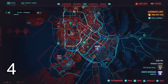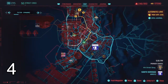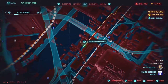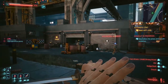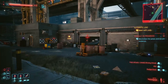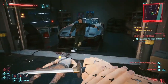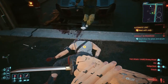Moving on to number 4, we're gonna have to come to this location on the map. It's gonna be an assault event right near this fast travel location. Just go in there, clear out all the enemies. The shard will be on this body right here.